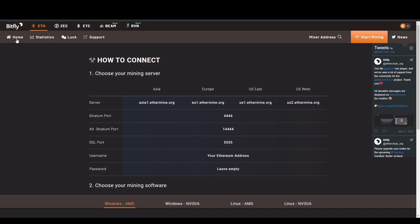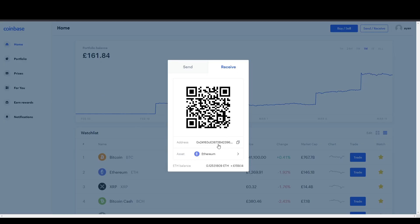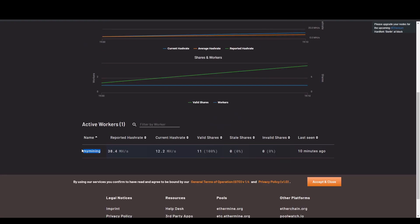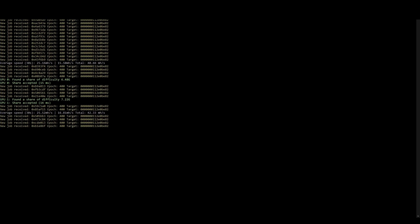To check your mining status, head back to ethermine.org. On the home page, where it says 'Ethereum Miner Address', copy and paste your Coinbase address. It will show you as an active worker — you can see your worker name, your megahash rate, and how much you are making.